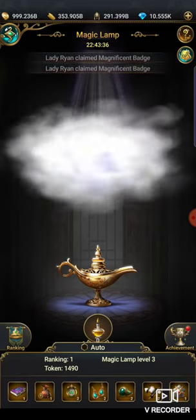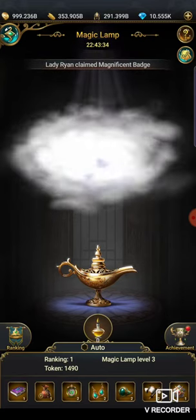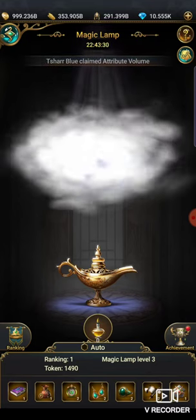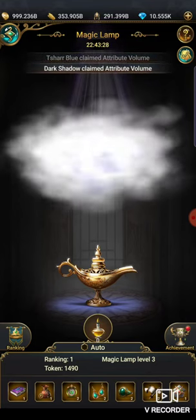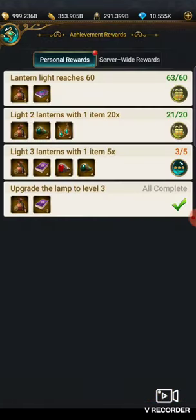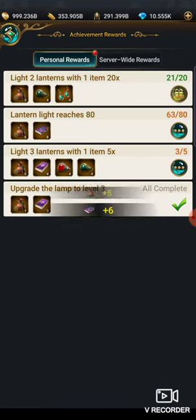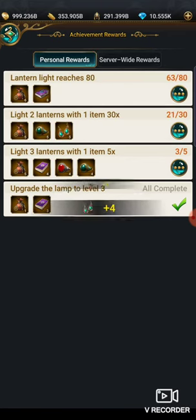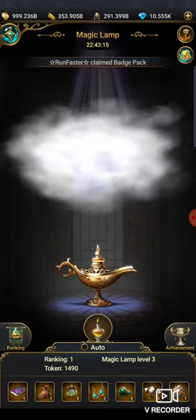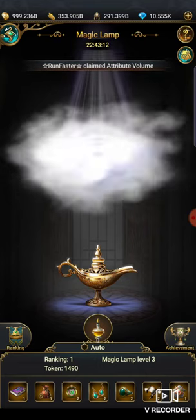So that's all it is to the magic lamp. Like I said at the bottom, there are three different levels and those are the prizes that you win. Once you finish with the magic lamp, always go to your achievements and get your extra rewards for playing the game. If you have any questions feel free to DM me. Thank you.